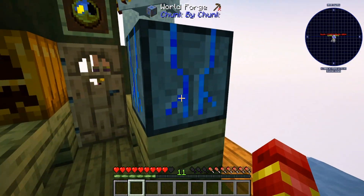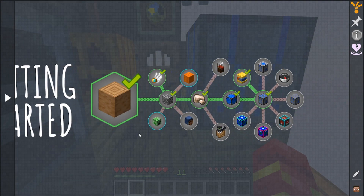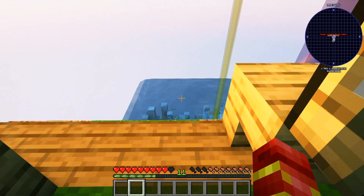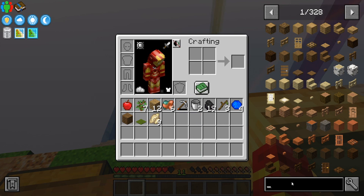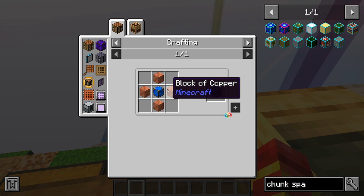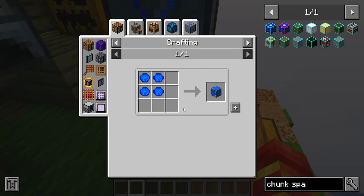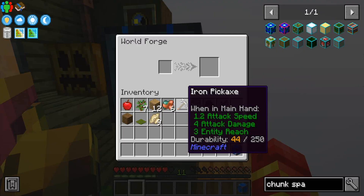So now we got cobble, because we got the lava. There are a few things we need to think about making. One of them is going to be a chunk spawner, which we can basically use to expand everything. So we're just gonna go ahead and look up the recipe real quick. Okay, so it's a block of copper, four blocks of copper, and a world core. So we can already get, I think, a world core.